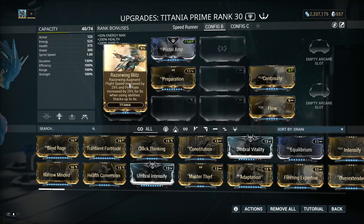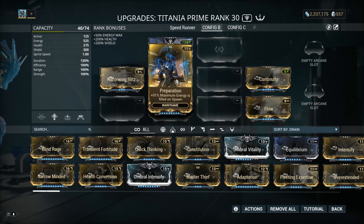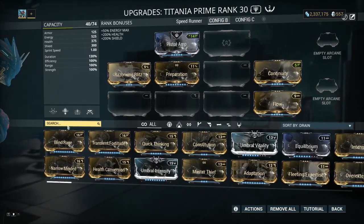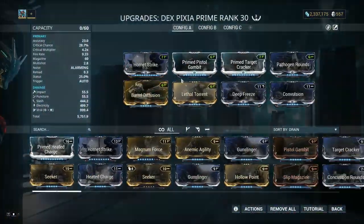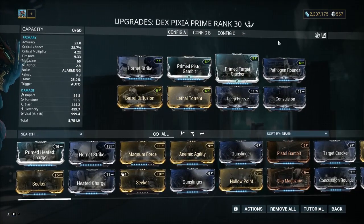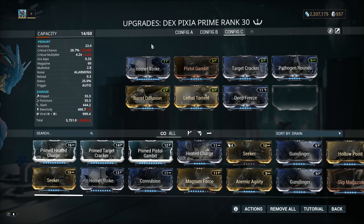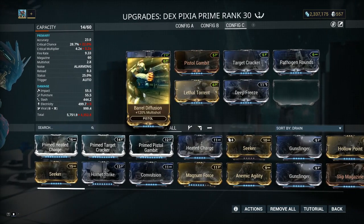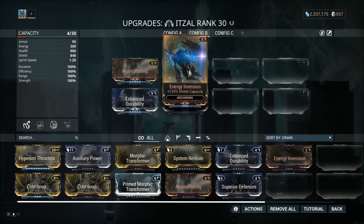Let's talk about the budget build. I advise you to have Pistol Amp or anything else that can improve your capacity. Razorwing Blitz and Preparation are from Syndicate, and Continuity and Flow are extremely common. If you can add Narrow Minded, do it. For the Pixia budget build, you can remove Primed and Convulsion, and you get Hornet Strike, Pistol Gambit, Target Cracker, Pathogen Rounds, Deep Freeze, Lethal Torrent, and Barrel Diffusion. For the Itzal Archwing, just add Armor, Health, and Shield Capacity.